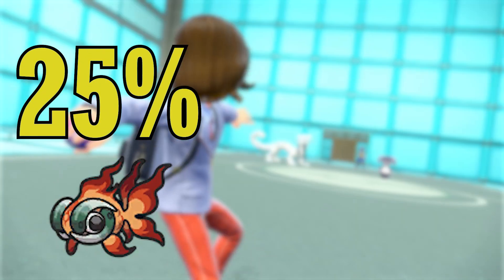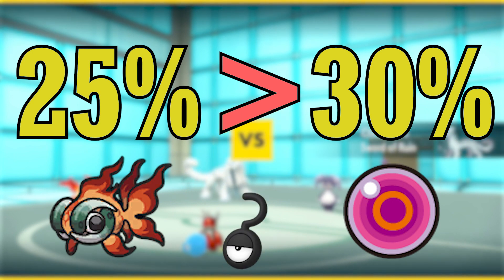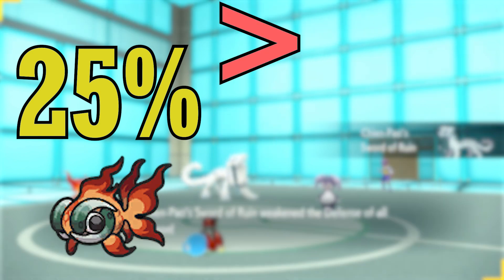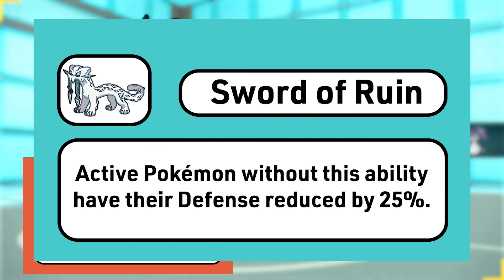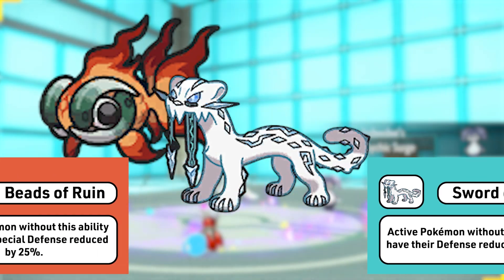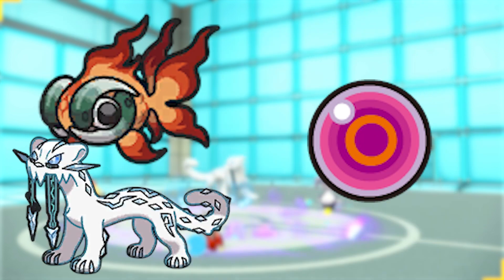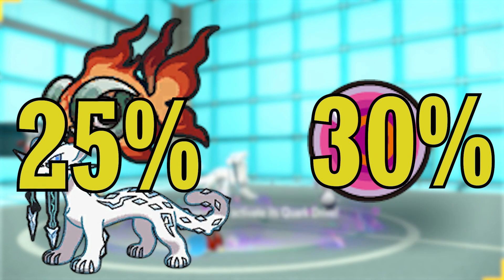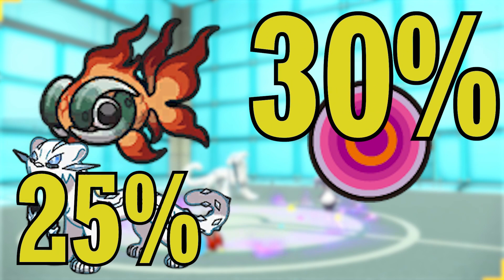How does a 25% defense reduction do more damage than a 30% boost, and how does this affect your team building? Chiyu and Xian Pao have unique abilities that reduce the defensive stats of all other Pokémon by 25%. The item Life Orb amplifies damage by 30%. Intuitively, it seems like Life Orb should do more damage because 30% is higher than 25%, right?